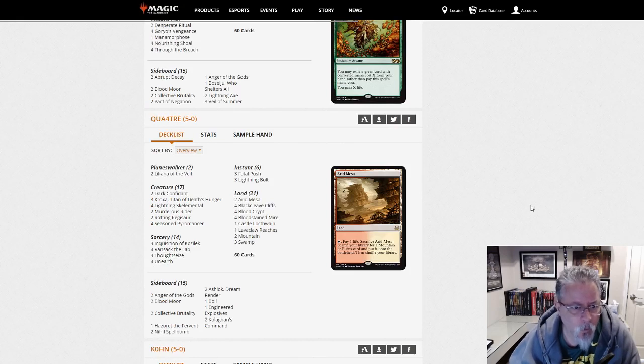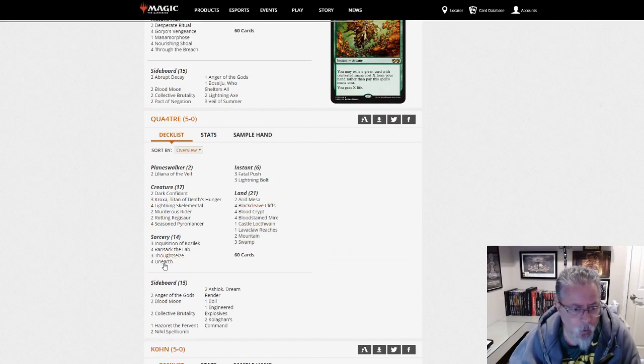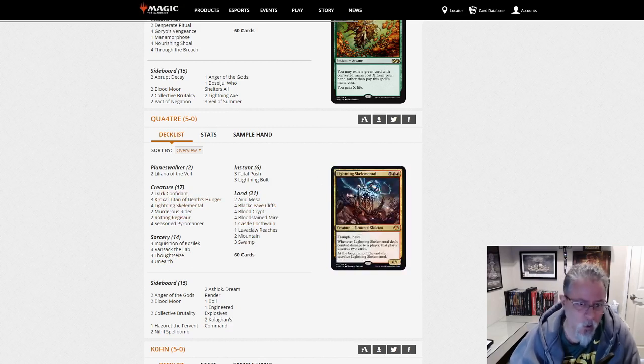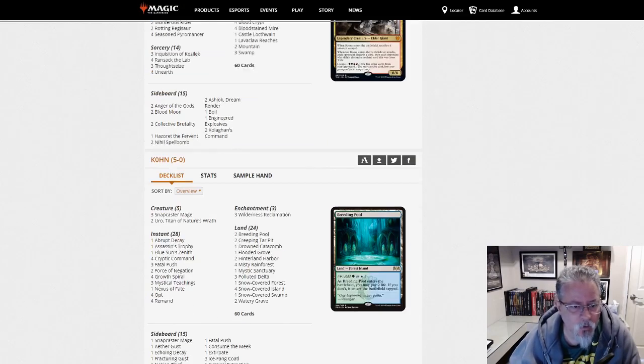Quattro with a Black-Red Kroxa Pyromancer deck — Black-Red Unearth, I guess, is what they're calling this archetype. Kind of an unimaginative name. Rotting Regisaur is a card, especially if you can discard the Kroxa and then escape the Kroxa. That's a good thing.